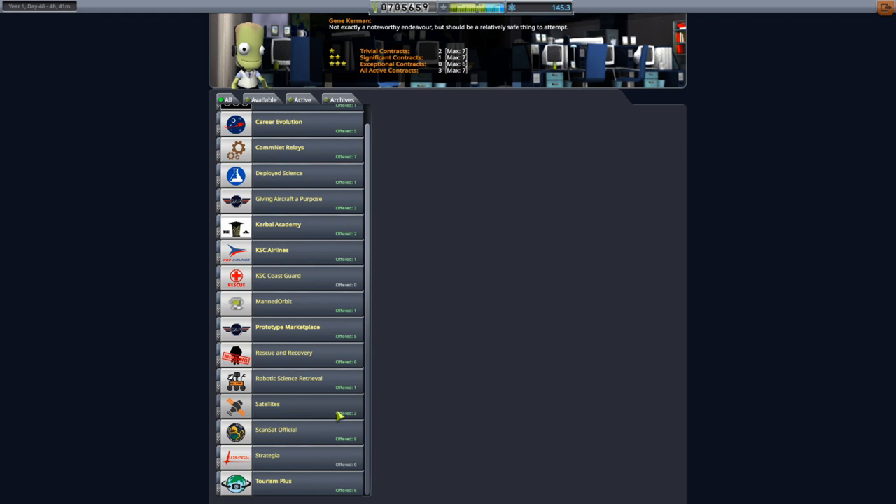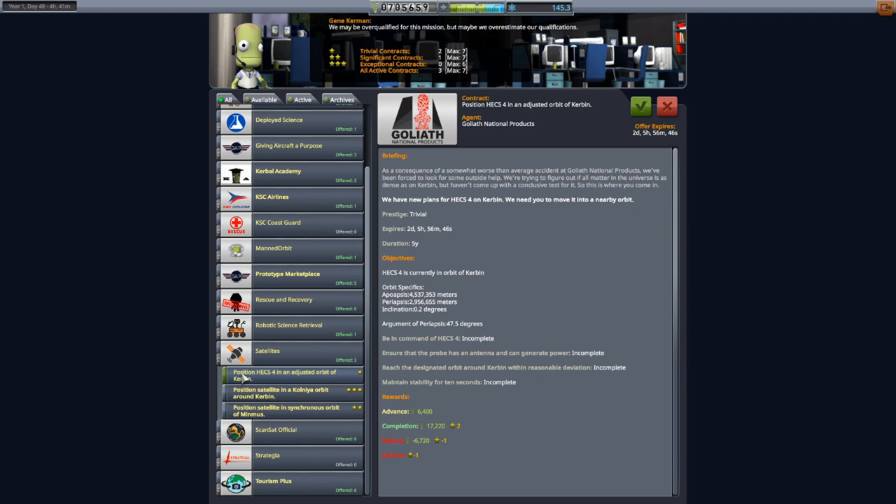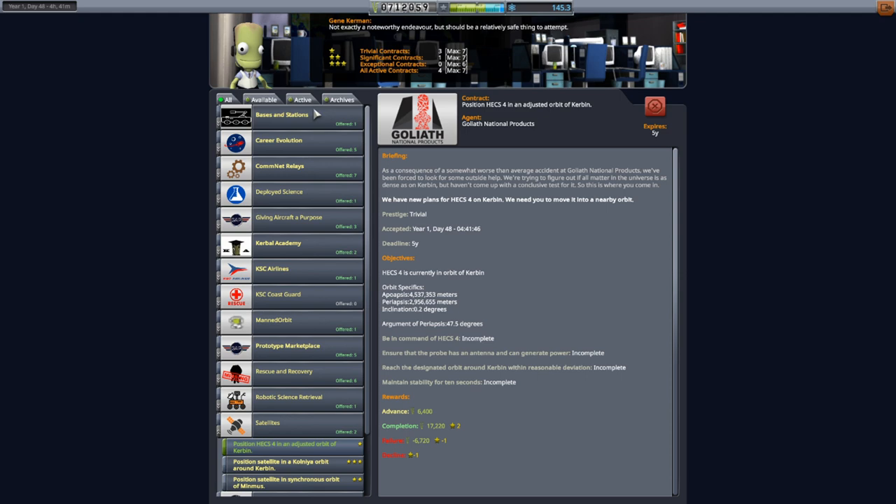Let's go right over to mission control. One more I was looking at for today is down here — I love these really easy ones. Position the Hex 4 in an adjusted orbit of Kerbin. I went and took a look at what it expected me to do; it was just a very small change in the apoapsis or periapsis. I worked out the likely cost would only be 26 meters per second. The Hex 4, which is just an old satellite, can do that easily — free stuff. I'm going to grab that one for sure.